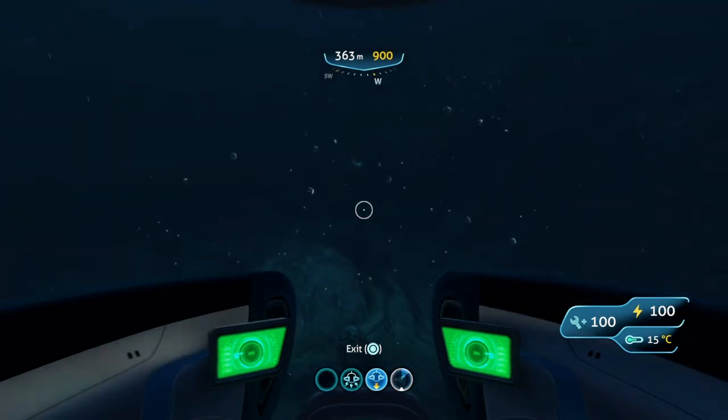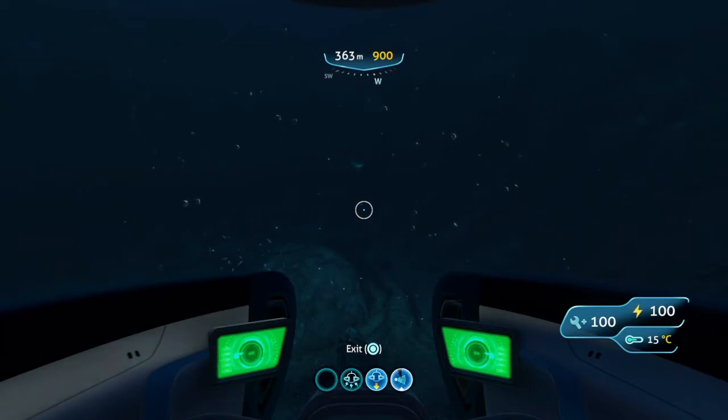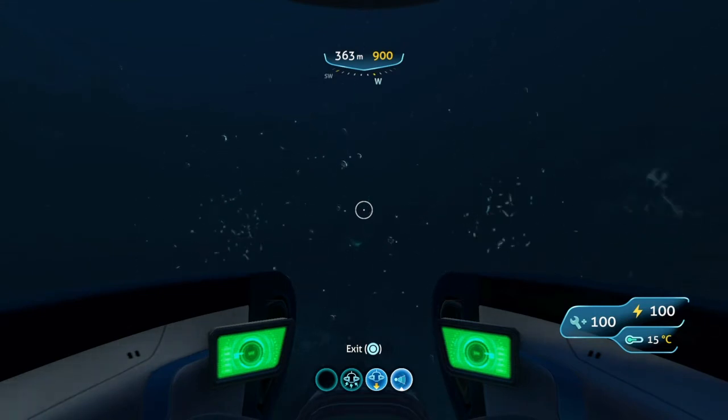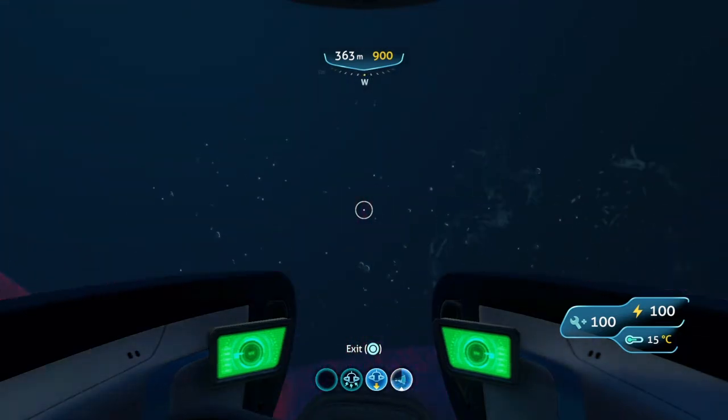There's a dune sanctuary, which I believe is right there ahead of us — that glowing thing. Also an interesting meteor. This thing also contains a giant sinkhole, three large wrecks, and nine thermal vents, all of which are everywhere.